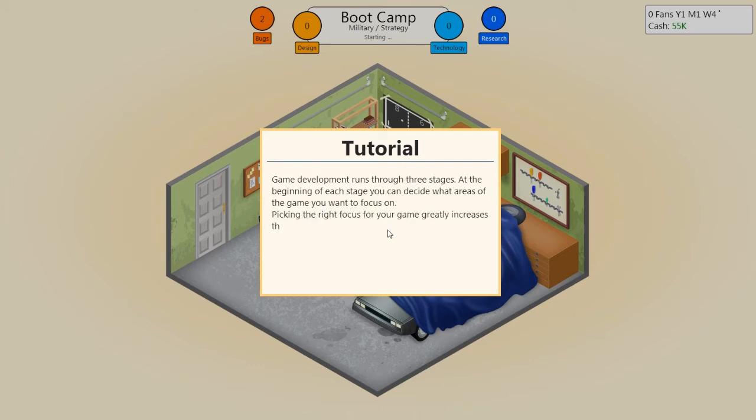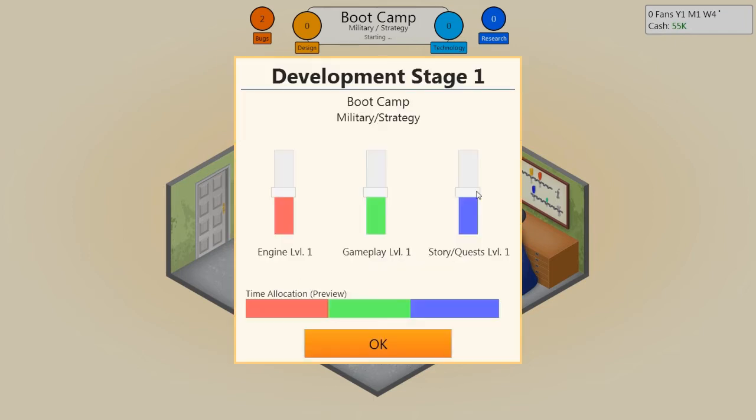Game development runs through three stages. At the beginning of each stage you can decide what areas to focus on — picking the right focus greatly increases the points you generate. Think about what areas are important for your game and decrease focus on areas that are less important. For strategy, we don't really need anything in stories and quests — I'll lower that. We definitely want a lot in gameplay and engine.